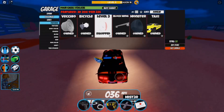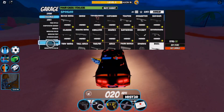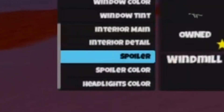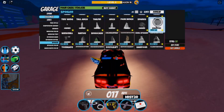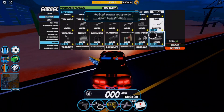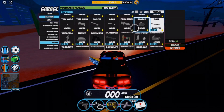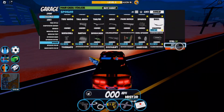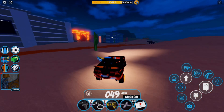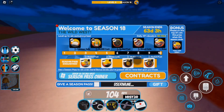Here is the brand new Bull Spoiler. If you want to equip it, you need to go over to the spoiler tab and you'll be able to equip the Bull Spoiler. It is called 'Bull' and is marked as S18 L5, which means it is a Level 5 reward in Season 18.